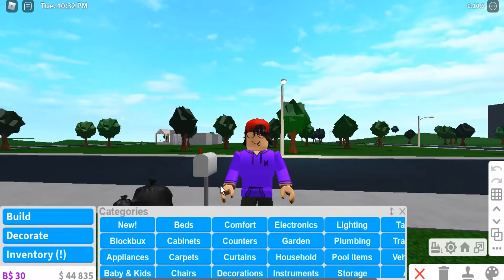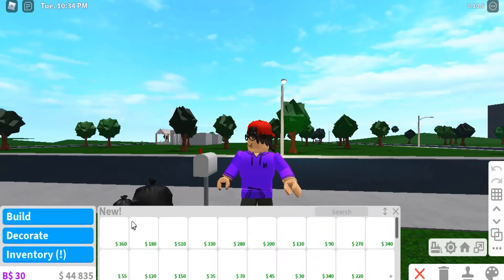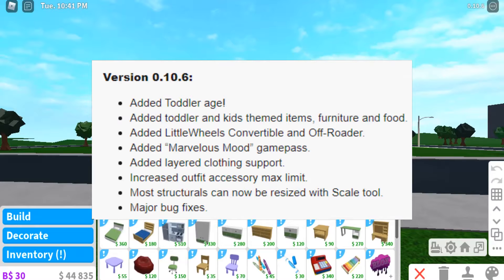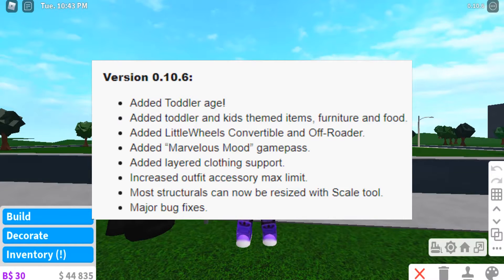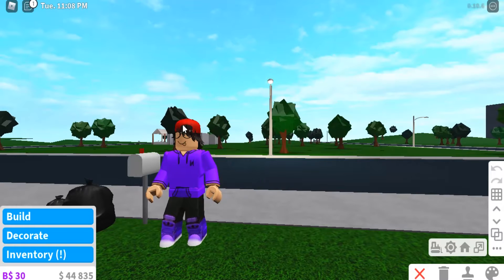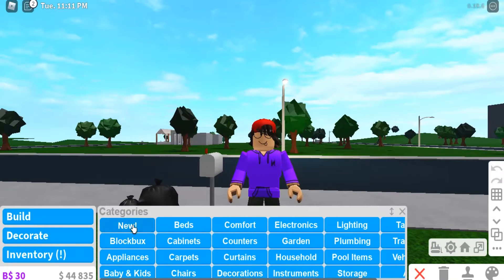Bloxburg has updated — I know I'm not doing a live stream, sorry! The changelog for version 0.10.6 includes: toddler and kids themed items, furniture and food added; little wheels convertible and off-roader added; Marvelous Smooth game pass added; layered clothing support; increased outfit accessory max limit; most structures can now be resized with scale; and a major bug fix.